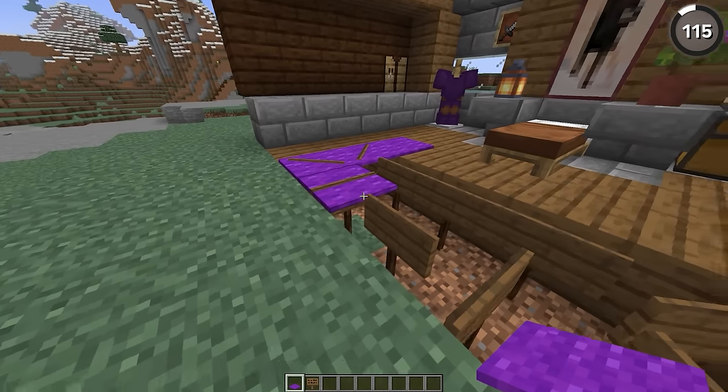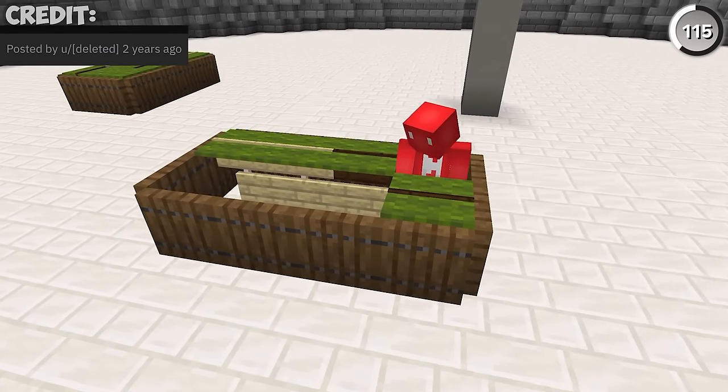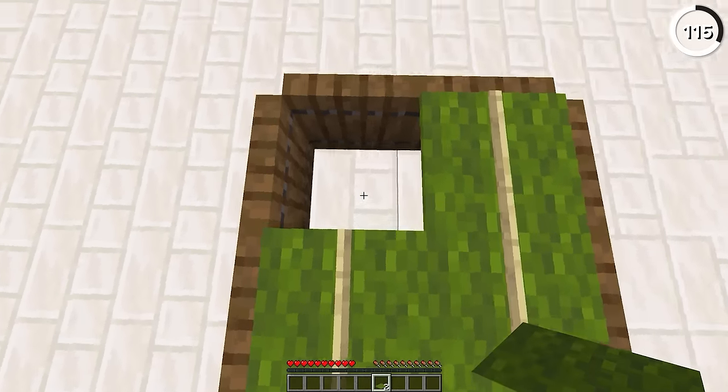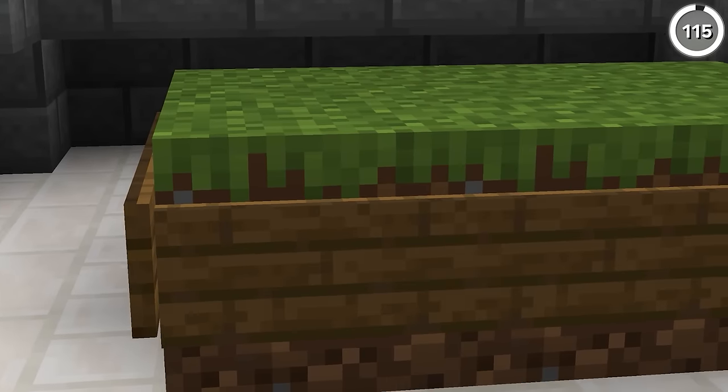Here's how to make a pool table. Since we're able to overlap carpet with signs, all we need to do is add green carpet to lay over an oak and spruce sign, and that'll make it look like a pool cue when you look at it from the top of the field. That's much better than the old design of using grass blocks and signs around the edges.